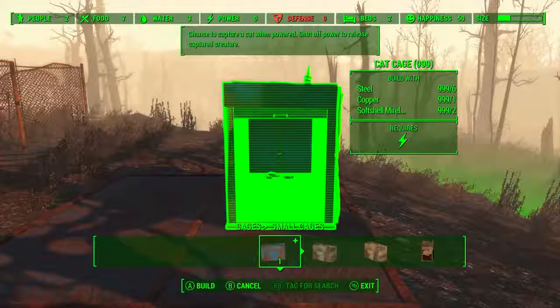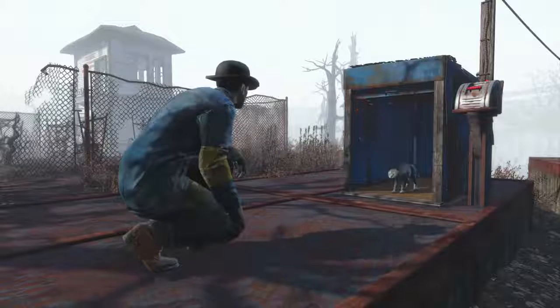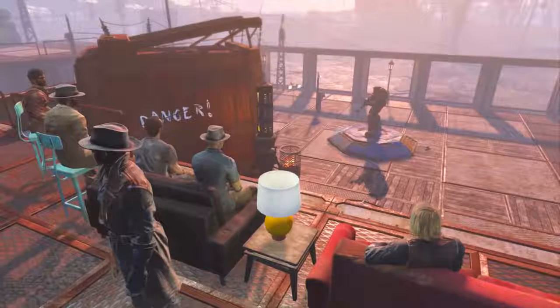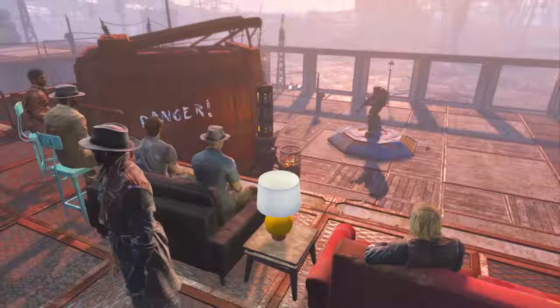Here we see a new cage — the cat cage. I don't know if this is for settlement company or if you're going to put a cat in the arena. Speaking of which, we can see a built-up arena or battleground with chairs on an elevated level where settlers are watching and enjoying the spectacle. There's an arena combatant standing on a blue metal raised platform, and the only reason I can think that this exists is if there's some kind of subterranean gladiator fighter cell where the combatant is raised up to the arena level.